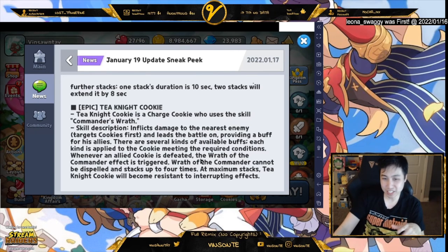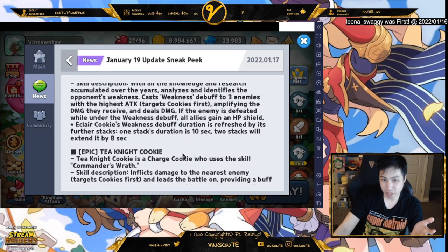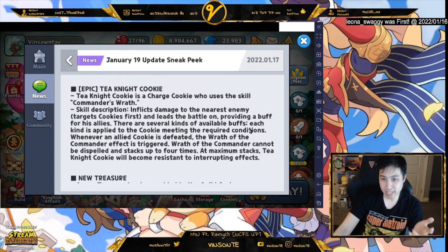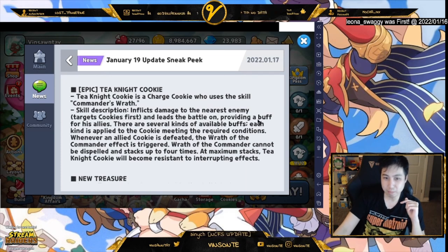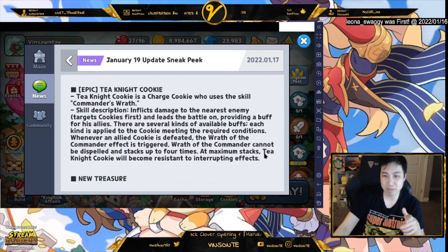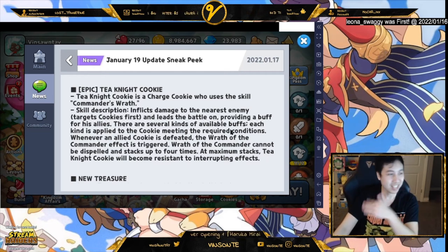Teen Knight Cookie is a support cookie and a charge cookie. He gets a buff that buffs his allies and deals damage to the nearest enemies, so it seems single target. Under certain conditions — when allies defeat enemies — the Wrath of Commander effect is triggered. It cannot be dispelled and stacks up to four times. At maximum stacks he cannot be interrupted, so he just does his own thing.